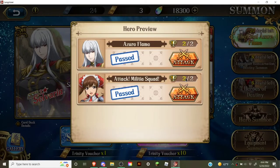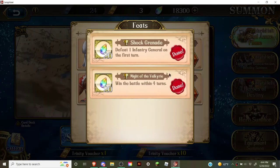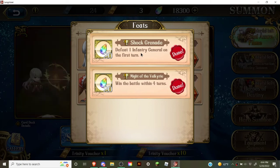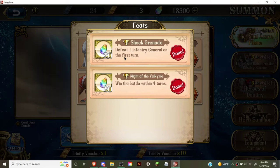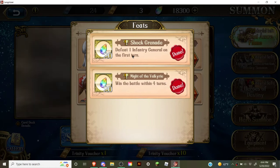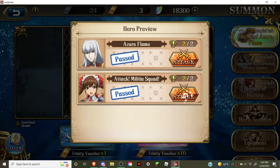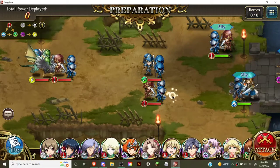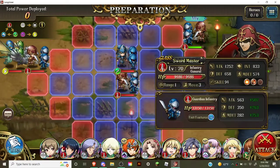Now let's take a look at Alicia's feats and how you can complete them. The first one is the same scenario — you need to defeat the infantry general on the first turn. And then you also have to win the battle within 4 turns. This one's a little easier, but the first feat is something you should keep in mind. You need to defeat this guy first, in the first turn — anything later than this will not get the feat.